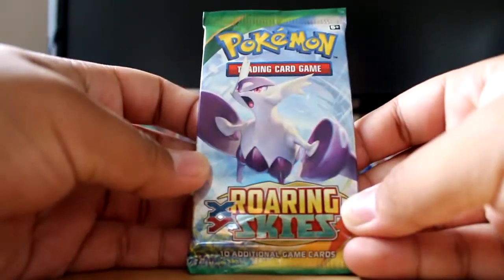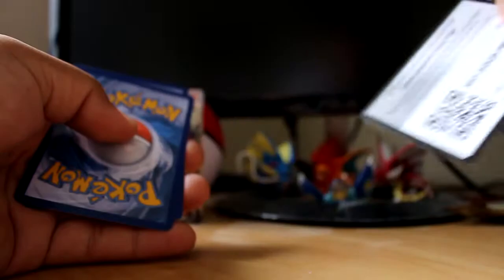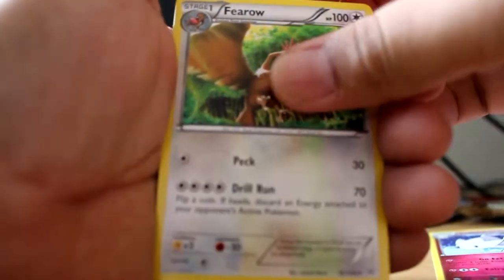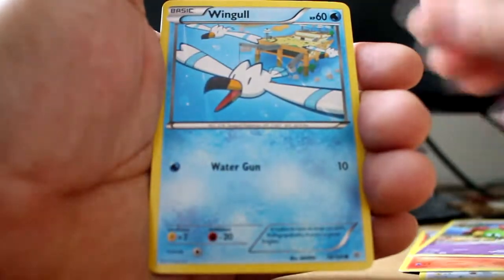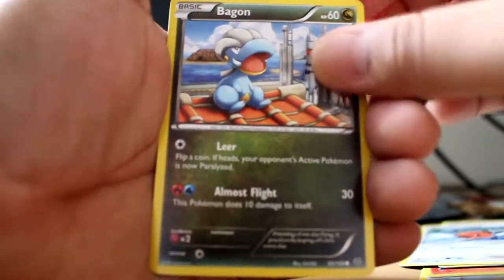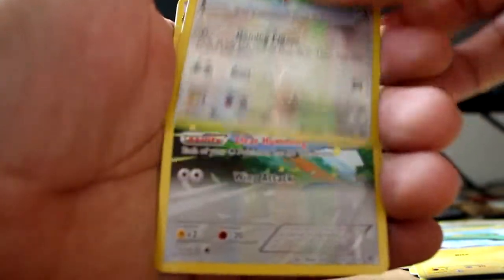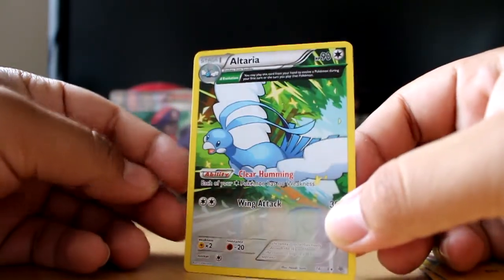We've got Roaring Skies — can it save us? I hope so. Come on, give me a Rayquaza. I really really want a Rayquaza card — Rayquaza, however people say it. In the movies they said Rayquaza, but usually everyone calls him Rayquaza. Let's go: Togetic, Thundurus, Fletchinder — not bad, I actually like Fletchinder. Ancient Trait Natu, Wingull, Fletchling, Bagon, Electrike. We get a reverse Pidgeot. And the final card is... an Ancient Trait Altaria. Screw this box.